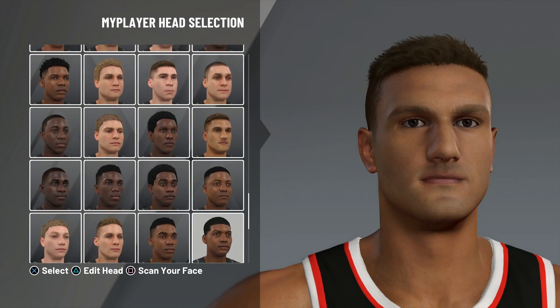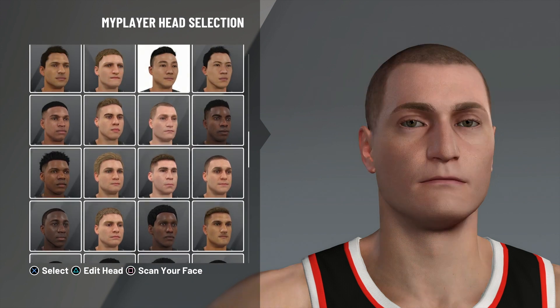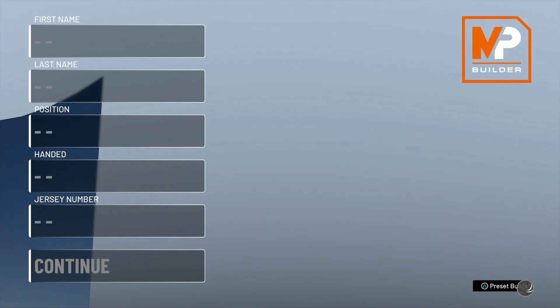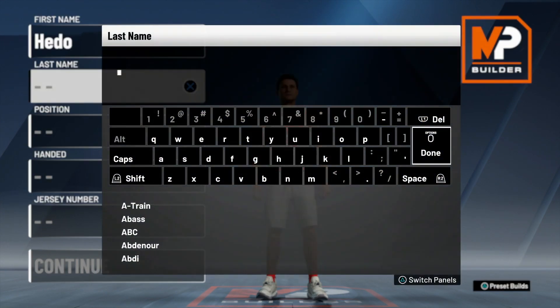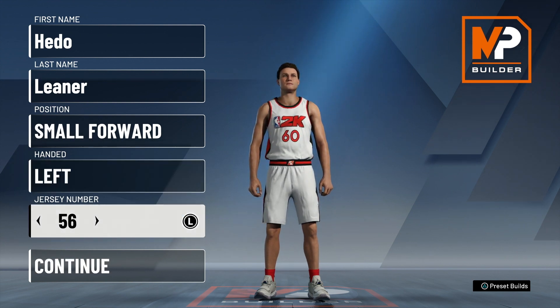I couldn't care less what the 3D head looks like. So who has the most square head here? I'll go with this one — it's probably the most square of them all. First name — why not Pito Leaner. Position, let's be small forward, right-handed. Jersey number — let's go 41 and continue.